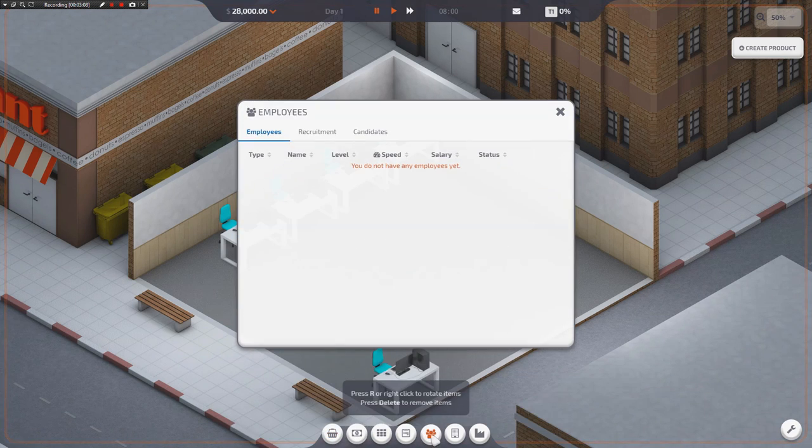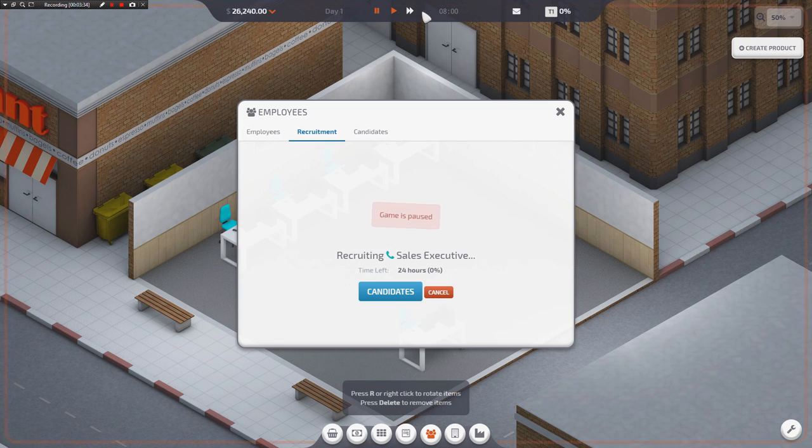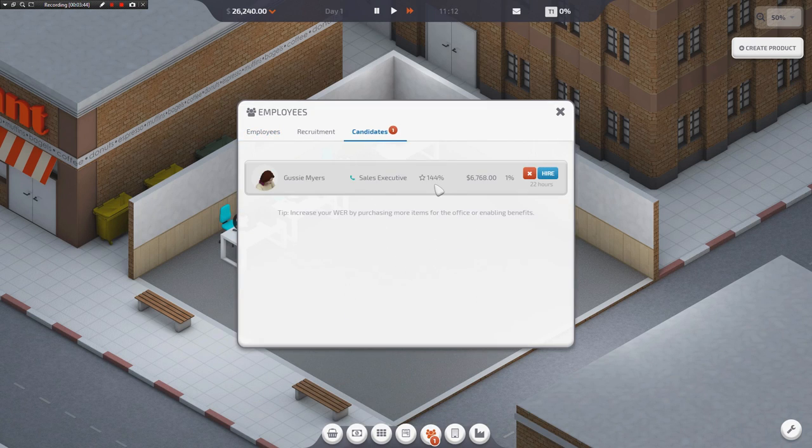So the next thing we need to do is we need to hire employees. That means we go to the recruitment tab under the employees thing right here. We need a sales executive. Sales executives are the guys that are going to go find you contracts so that you can actually start assembling the back end of websites and working on graphical attachments to websites and stuff like that, and then you can sell that based on the contract work. It's going to cost us about two grand to go ahead and recruit for this individual. Let's go ahead and spend a day looking for a sales executive. We should start getting applications very shortly. And there's one right there — Gussie Myers.